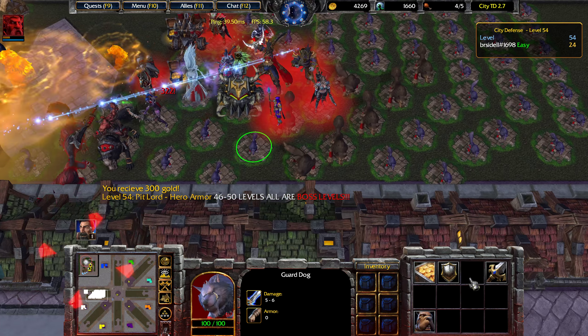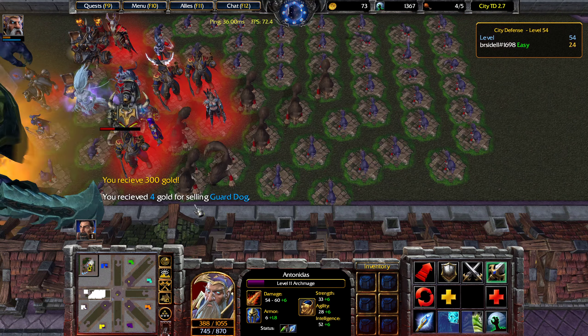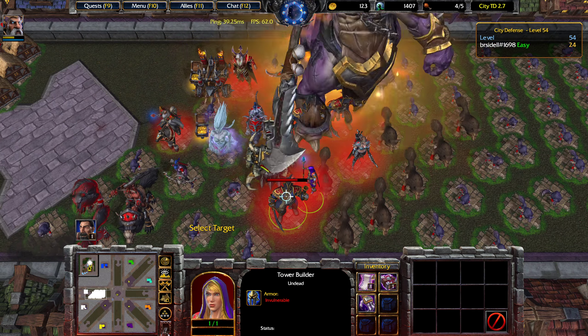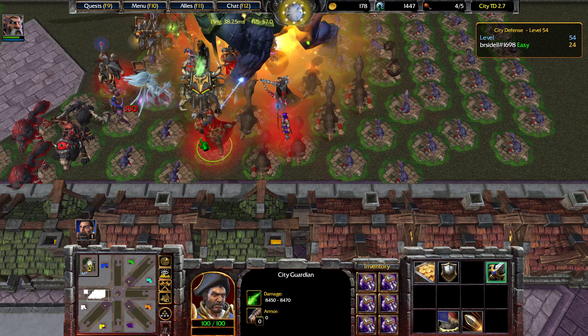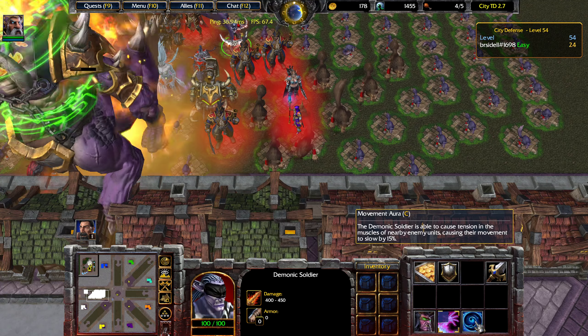We can now start our third City Guardian. The Flamethrower's Gauntlets give us six — that's three maxed out City Guardians. Pit Lord is almost dead after reaching the end of our second path. In a moment, we'll also upgrade the Demonic Soldier to the Demonic Warrior to get an additional 5% movement speed reduction. For the Demonic Soldier, you want to place it near the top so that it slows down the flying units, since those tend to be the most dangerous.